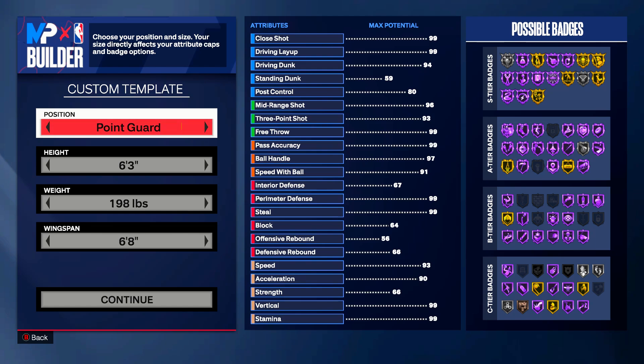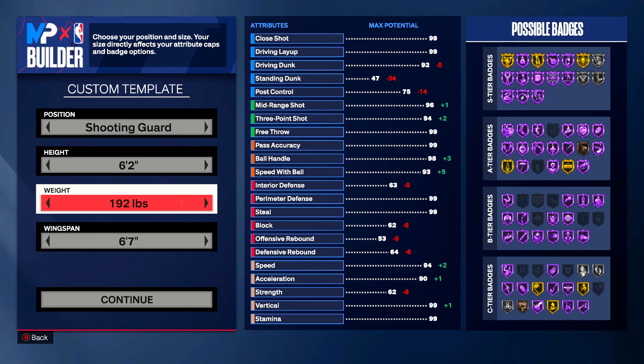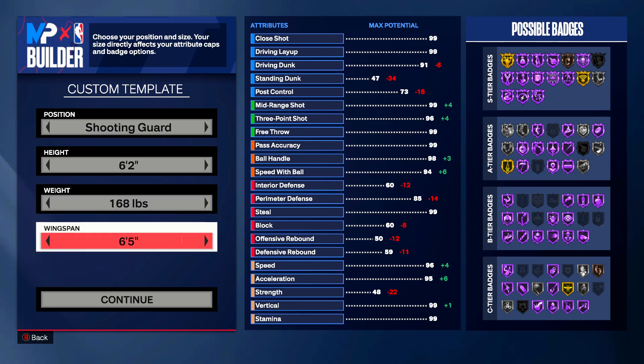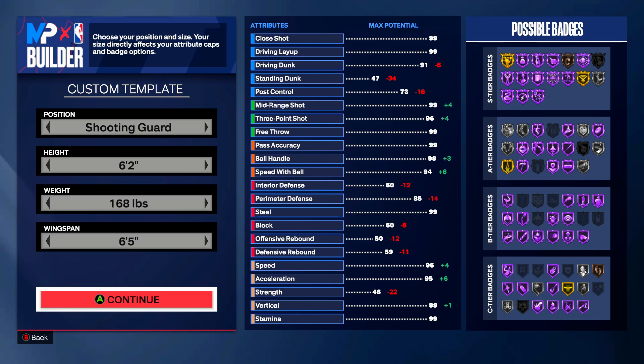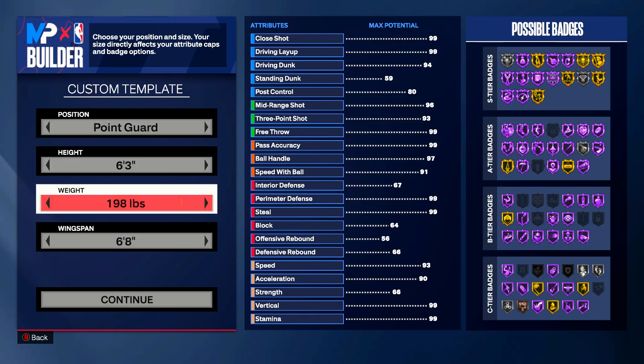Let's go ahead and get into the first build. This first build is going to be a point guard build — my bad, I put shooting guard. The height is going to be six foot two, the weight is going to be 168 pounds, and then your wingspan is going to be six foot five.